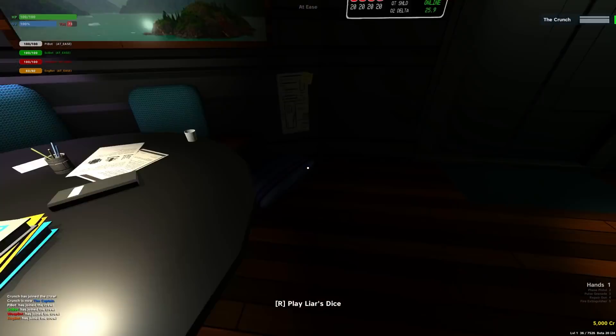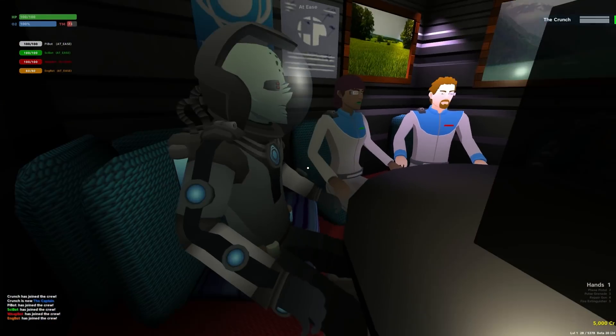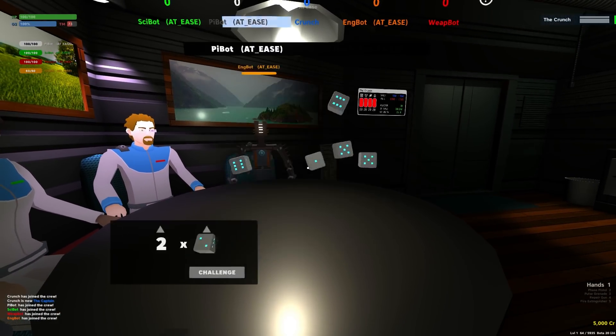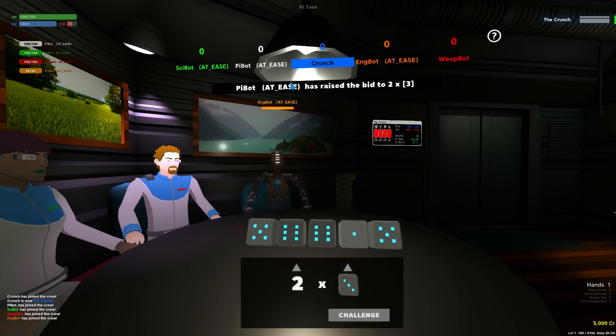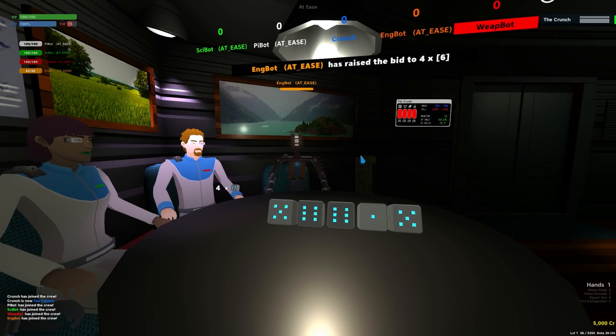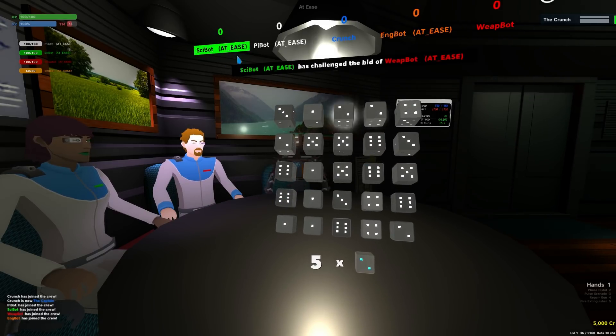A lot of you have been requesting a lounge activity since pretty much the start of development, and we decided now would be as great a time as any. So we've played around with some different ideas, explored some other prototypes, and ultimately decided on a game called Liar's Dice, also known as Bluff or Pirate's Dice — it goes by a ton of different names. A few of the reasons we went with this game include the rounds being quick and not involving a large time commitment. The number of players can fluidly change from 2 to 5.